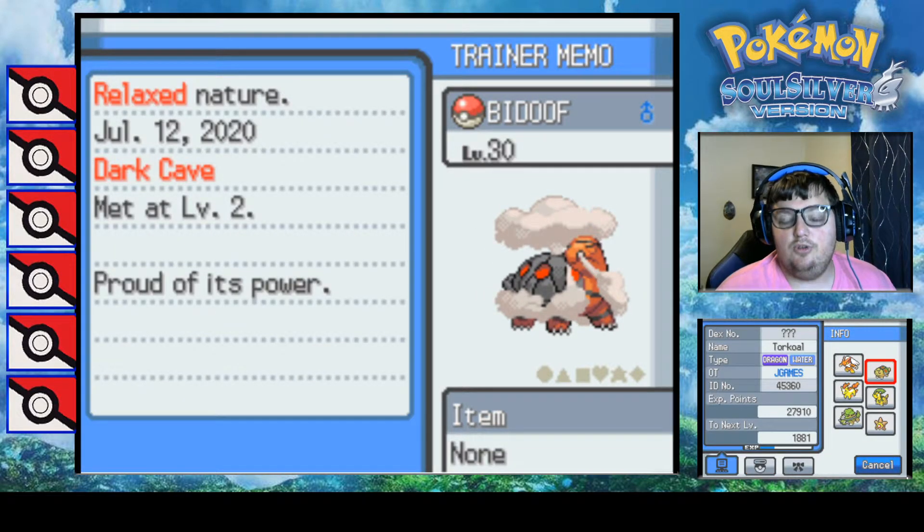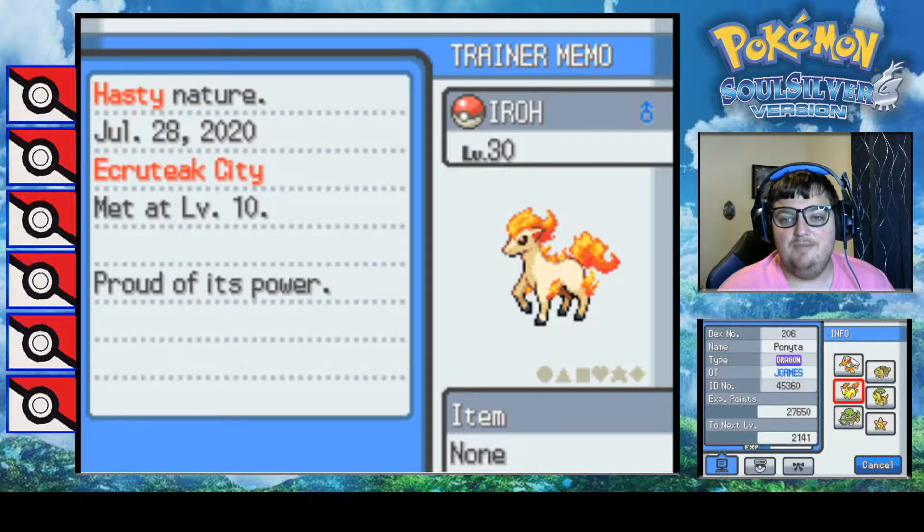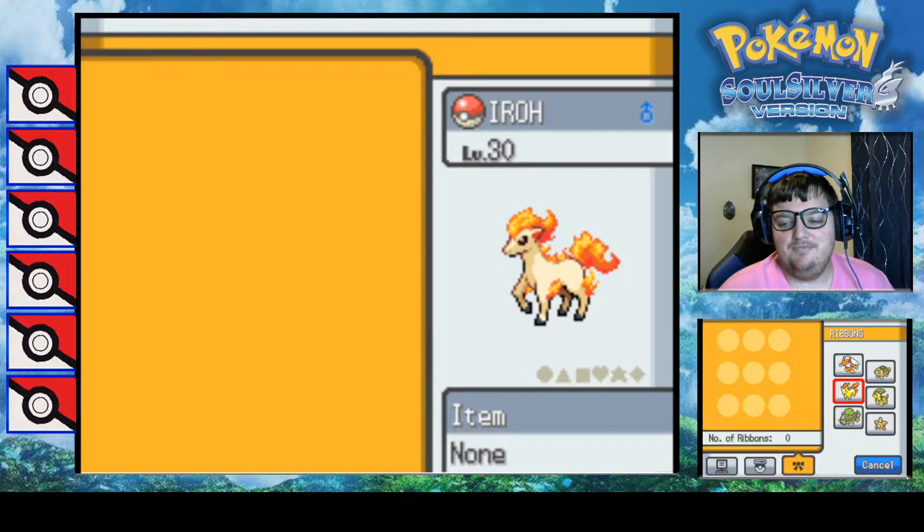Next is Torquem, the dragon/water type with the Minus ability and moves Super Fang, Charm, Ice Shard, and Surf. After that we have Ponita, the dragon type with the Tangle Feet ability and moves Headbutt, Poison Jab, Tail Glow, and Flamethrower.